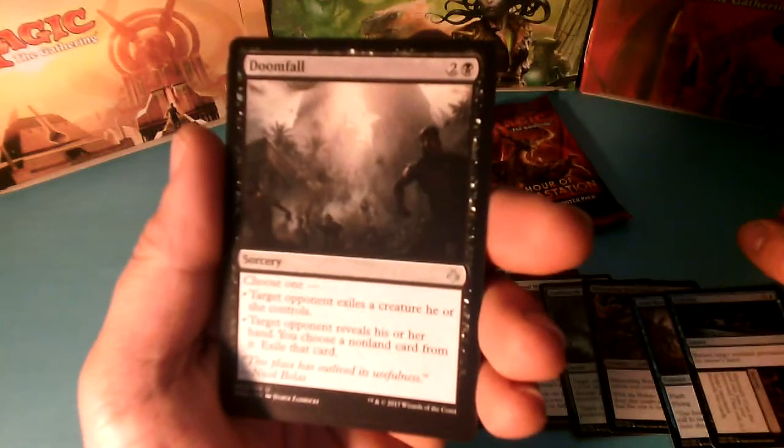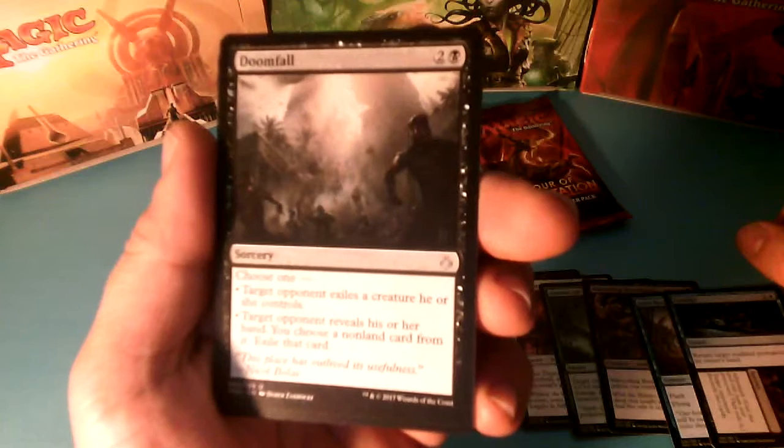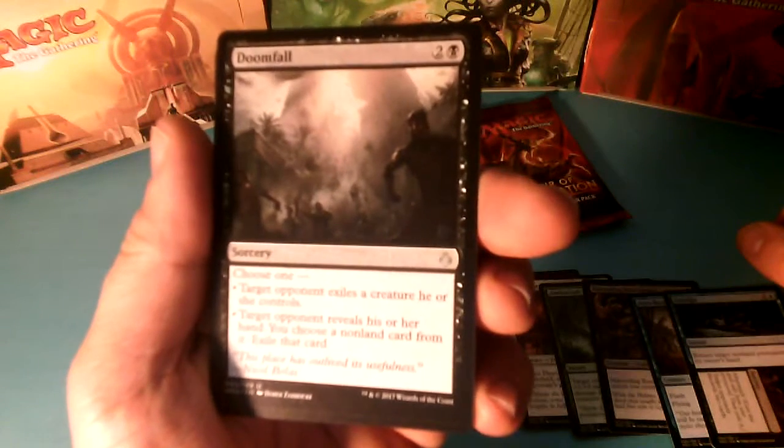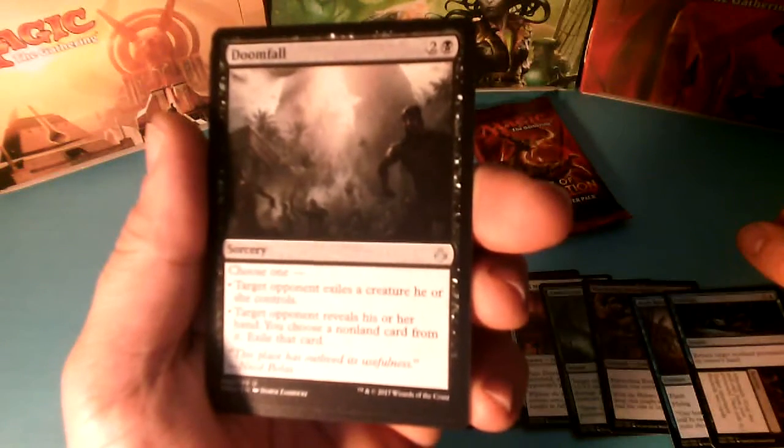Here we have Doomfall, 3 drops, choose one: Target Opponent exiles a creature he or she controls, or Target Opponent reveals his or her hand and you choose a Non-Land card from it and exile that card.